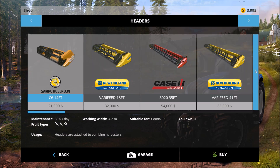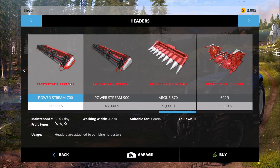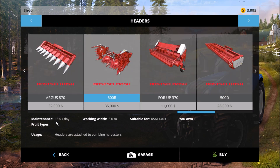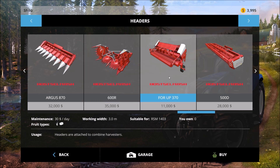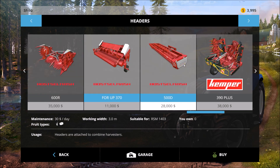Next up should be the different new headers that go with these harvesters. Got your seven meter, your nine meter, your corn head. This should be another corn head, probably for chaffing. This one is for grass or hay. The difference between the 4UP 370 and the 500D is that this one is supposed to be able to pick up right off the dirt, where the other one will take grains and grasses and just chop them up and throw them in.